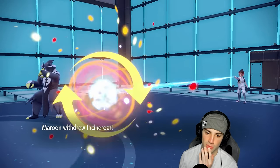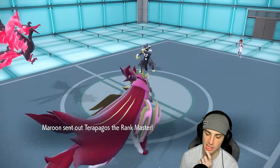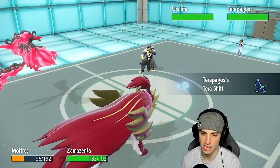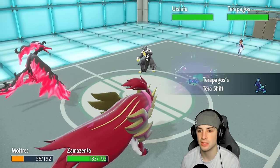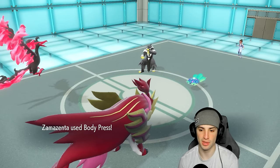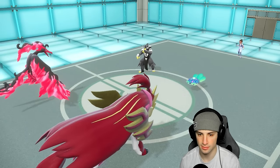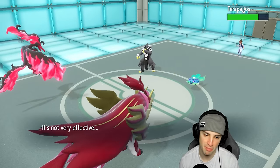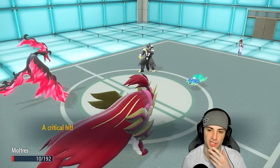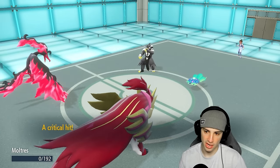Incineroar ends up withdrawing, and Terapagos comes flying out — the little turtle! It's going to Tera Shift right now and put on its shell. I'm hoping we get off this Tailwind. Body Press flying — it's doing decent damage. Surging Strikes just outspeeds us and finishes off Zamazenta. Now from here, do they set up a combination? The real question.